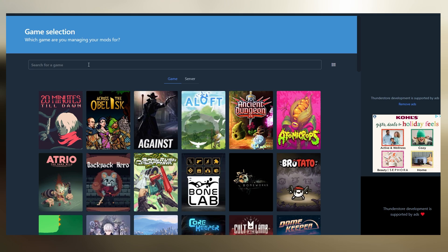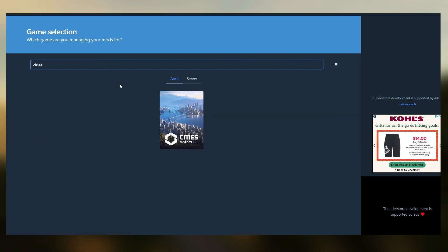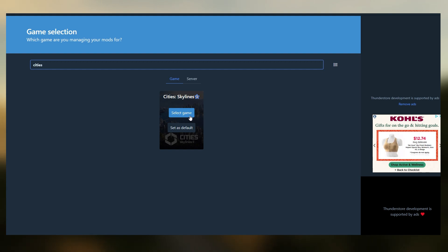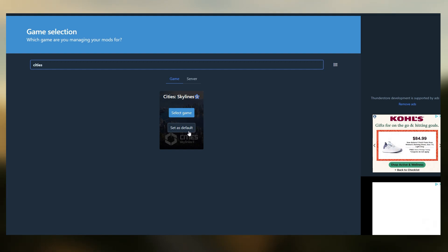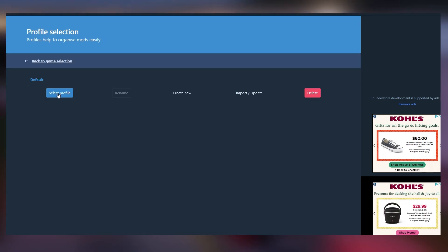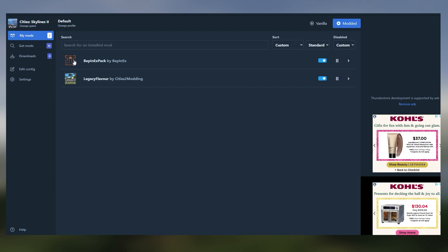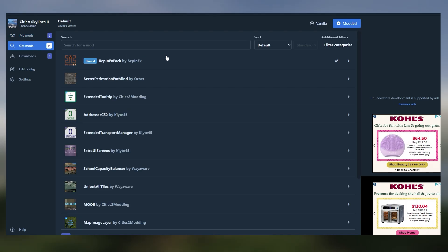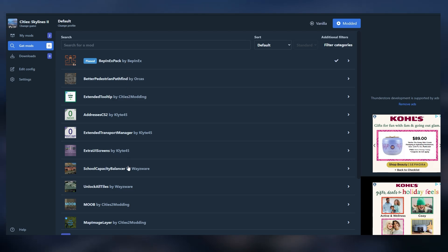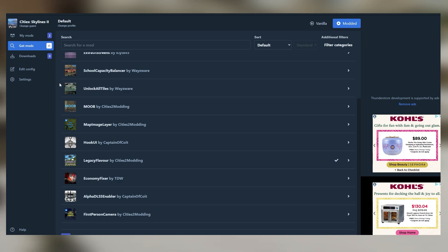Once you open it, you can search for any game. For example, type in Cities Skylines and CS2 is the first one to show up. You can even set it as your default so you don't have to search it each time. Once you've found the game, click Select Game and then Select Profile. This will take you to a homepage where you can see what mods you have downloaded and/or enabled. From here, you can click on Get Mods on the left-hand side, and it'll take you to a screen where you can see all the mods available on this platform for Cities Skylines 2.